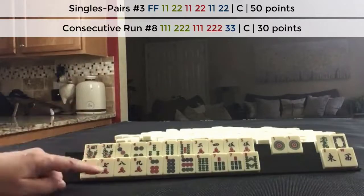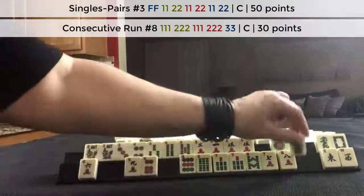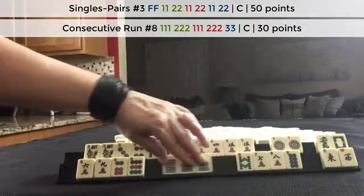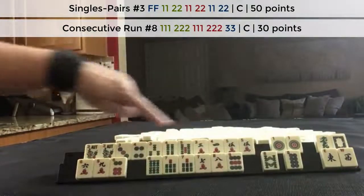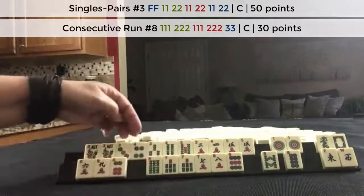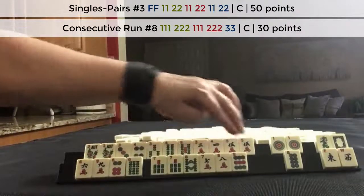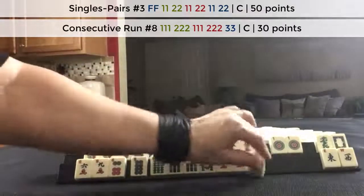Down here, same thing — we have 7, 8, 7, 8, 8. We need a 7 dot, but we could play a pair hand there too. Or same hand: 7, 8, 7, 8, 9. The situation is similar: 3, 4, 5, 6, 7, 8 — or 6, 7, 8, 9 twice, and 3, 4, 5. So the 6s might be good for discards.